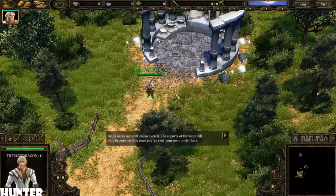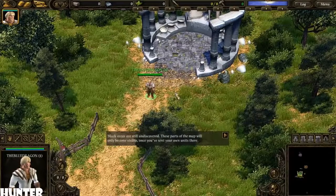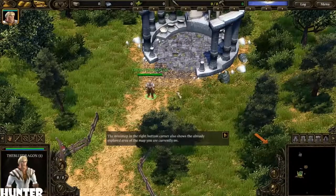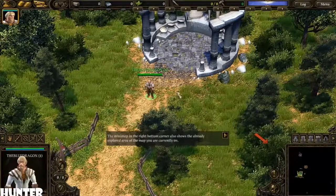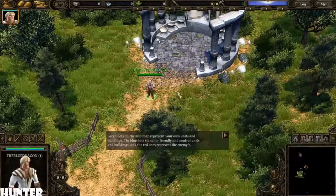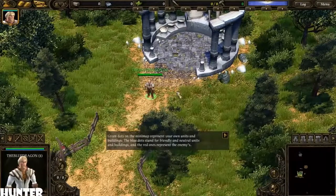Black areas are still undiscovered. These parts of the map will only become visible once you've sent your own units there. The mini map in the bottom right corner also shows the already explored area of the map you are currently on. Green dots on the mini map represent your own units and buildings. The blue dots stand for friendly and neutral units and buildings.